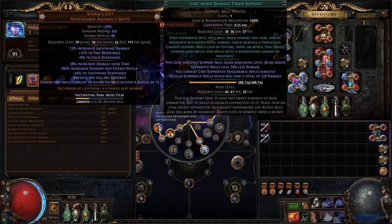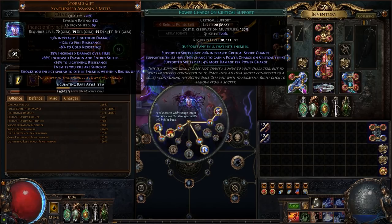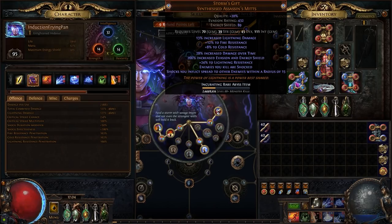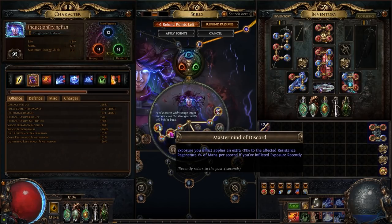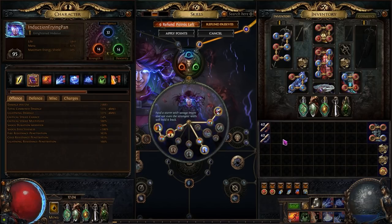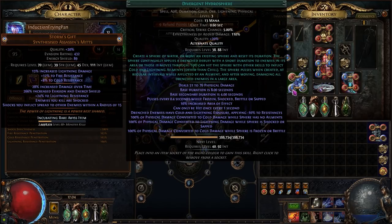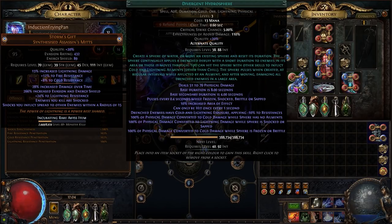The next four-link is another Cast When Damage Taken linked with Stormbrand, Hydrosphere, and Power Charge on Crit. Hydrosphere and Stormbrand both continuously exist on the ground and keep hitting something, ensuring we are always shocking so Heart of Thunder stays active and power charges are reliably sustained. The Hydrosphere is especially important because it applies lightning exposure, which is powered up by our ascendancy passive and is a huge damage source. Since Hydrosphere was nerfed in 3.17 to only be hit once per second, we can now use it without worrying about Heart of Thunder always targeting it. Use level 1 Cast When Damage Taken, level 8 Stormbrand, and level 3 Hydrosphere.